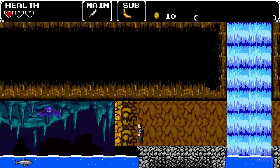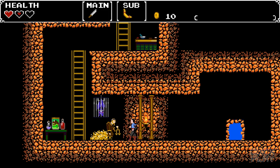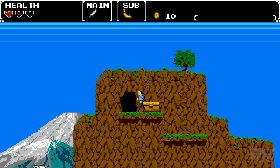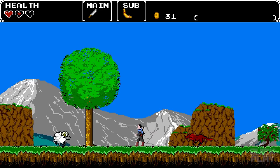My health is actually pretty low right now. Got some health — there we go. A character asks: 'Fell down the waterfall, or were you looking for the mines?' — I was looking for the mines, technically. I love the treasure in this game — it just goes everywhere. And it gave us a health potion!